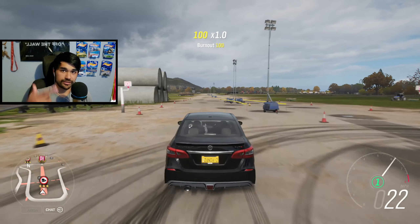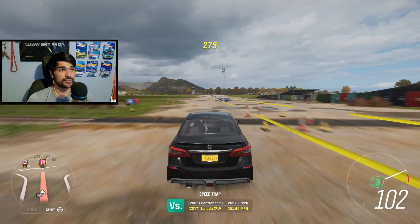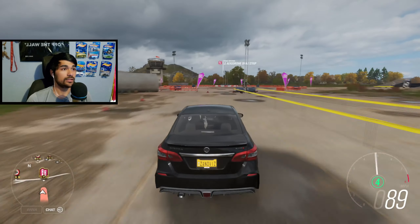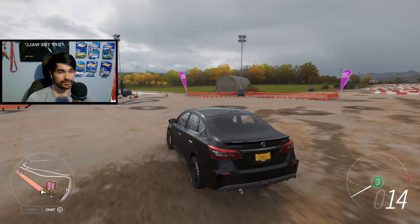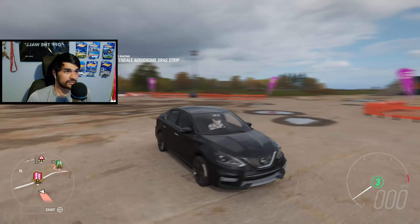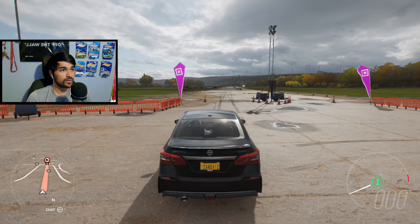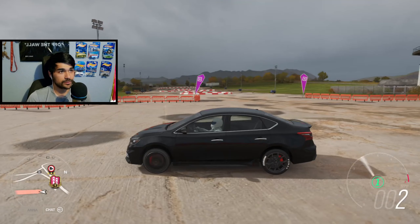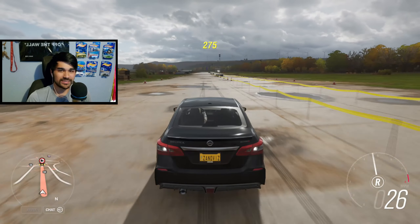Now we're going to drive the Sentra to the other side to get a feel for it, just like I did with the Honda. This is the Nismo variant of the Sentra — not the SR Turbo, not the regular Sentra you know and love. I've actually seen a couple of these in real life; they have red trim pieces on the skirts and bumpers, which looks cool. Let's do a burnout — not a lot of wheel spin, but it does show some power.